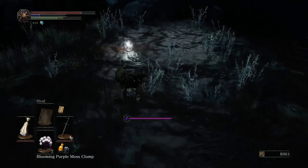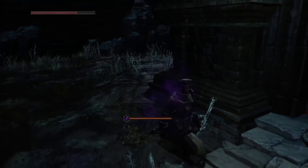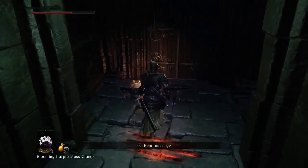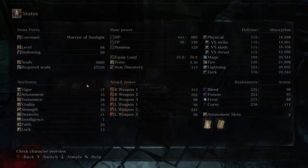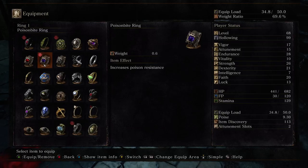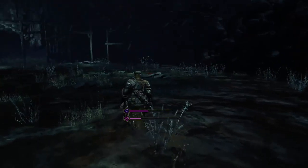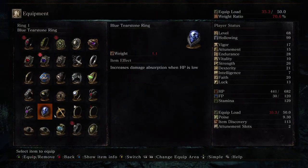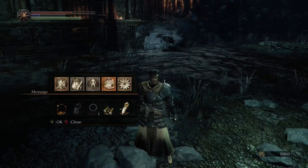I'm going to have to use the Blooming Purple Moss Clump, of which I now have one. Let's just see how long it takes for me to actually get toxic if I go through here. And it looks like it changes nothing. I'll keep the ring on — now we know toxic is not affected by the poison resist stat, and certainly not by the poison ring either.